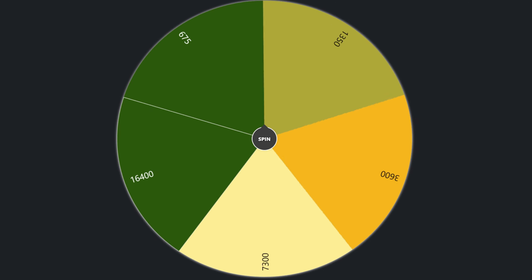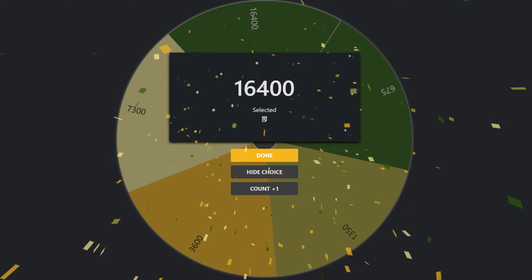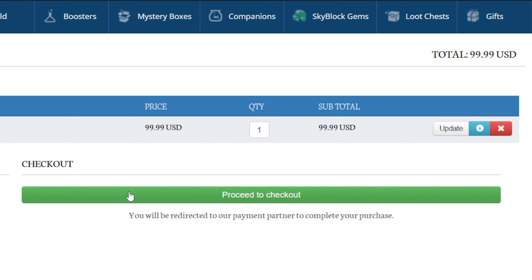Let's see how many gems we will buy today — 16,400. That's like 100 bucks. Let's proceed to check out and buy these gems. There we go, we have the 16,400 Skyblock gems. What a nice day it is to be on Skyblock, except for the fact that I just spent $100.